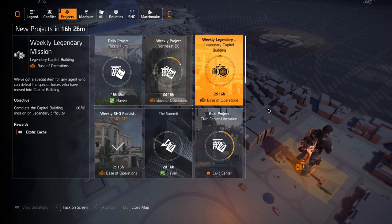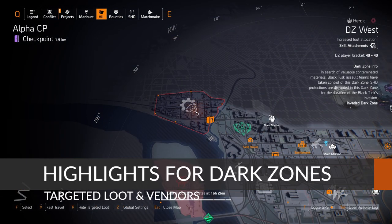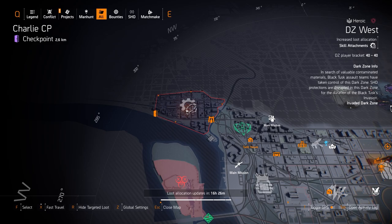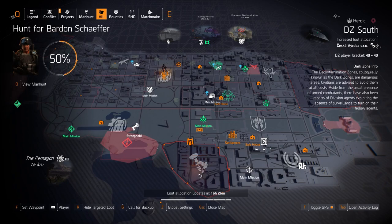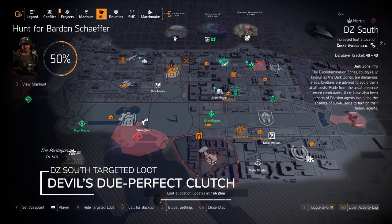You can do this on each character — that's four characters — so if you need to do it on all four or just a few, get it done for your exotic caches. Over here at the dark zone highlights: starting with DZ West, we don't have anything — there's skill attachments and nothing at the vendors. I don't recommend going here at all today. Over in DZ South, we do have Seska as targeted loot.